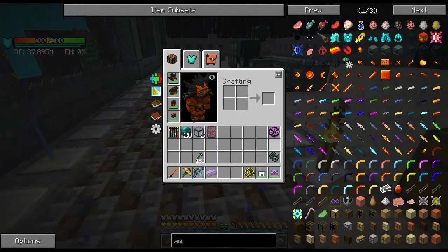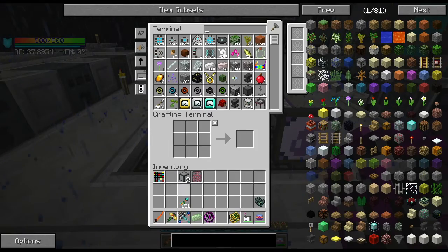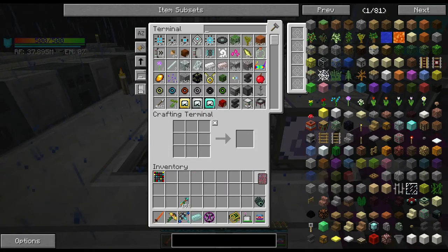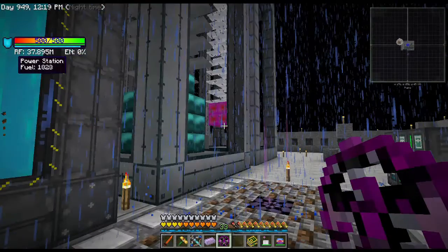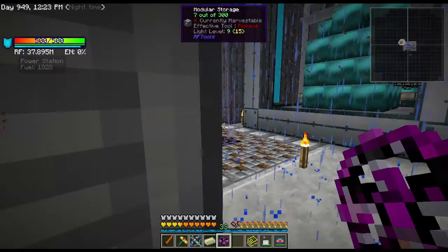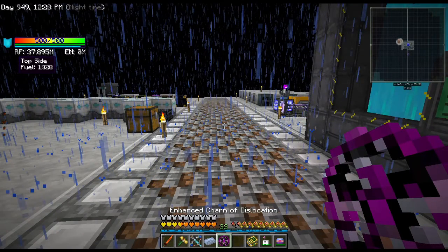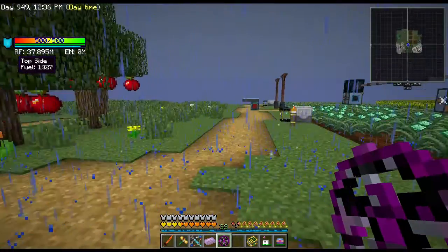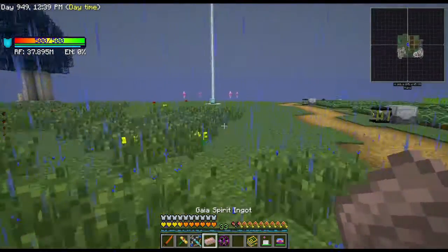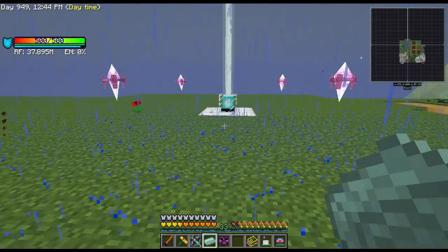It took so long to make all those Endarian blocks — it was actually faster to make these blocks if I'd left my emerald generation going, so I was a bit sad about that. But let's go take on the Gaia Guardian. This should be a relatively short episode. I want to start doing stuff not only that I want to do, but stuff you guys would enjoy watching.